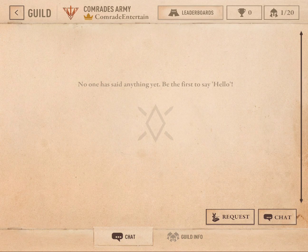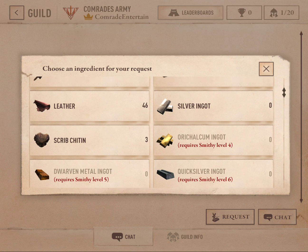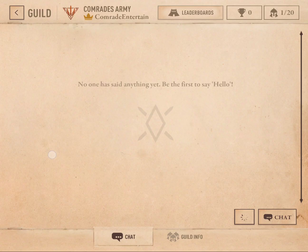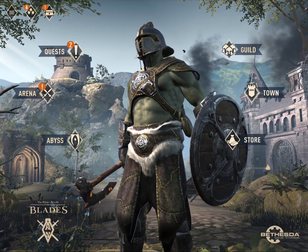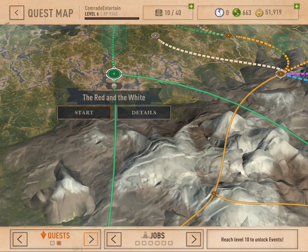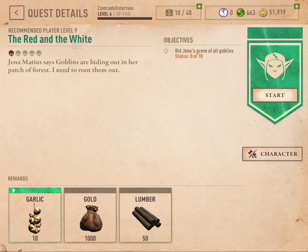We can also chat and request items here, which is quite useful if you have a few players. And if you need something in particular, you can ask for it. With that, I think we'll start another quest. And if you remember from last time, we still need to kill 10 goblins. So I think I'll do this Red and White goblin quest.